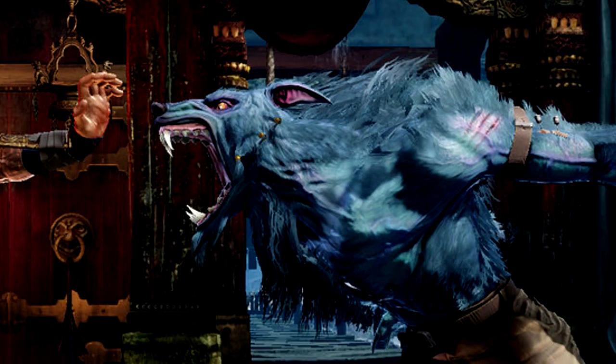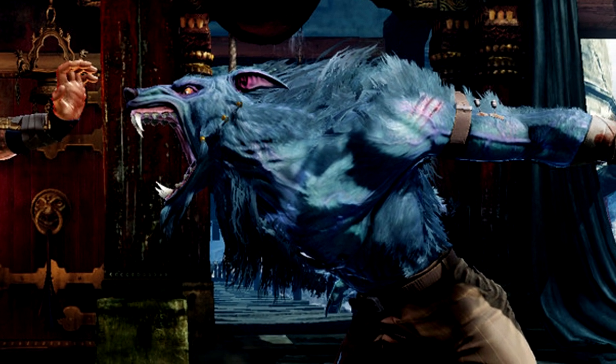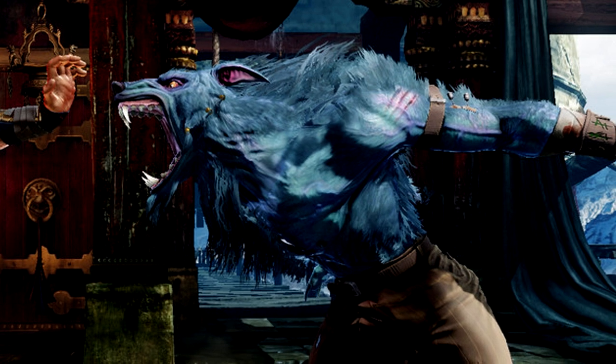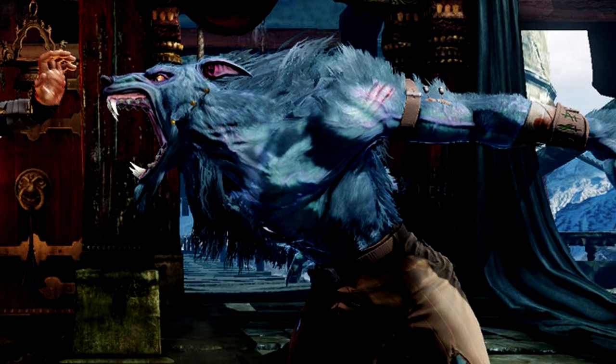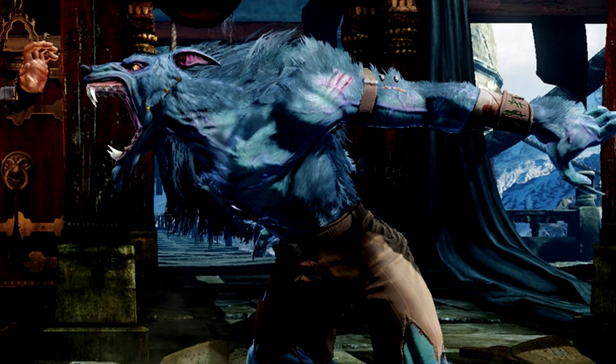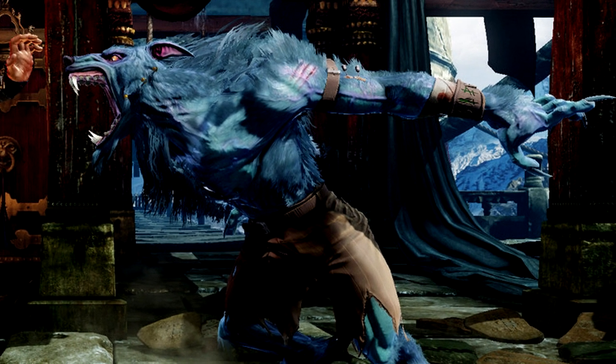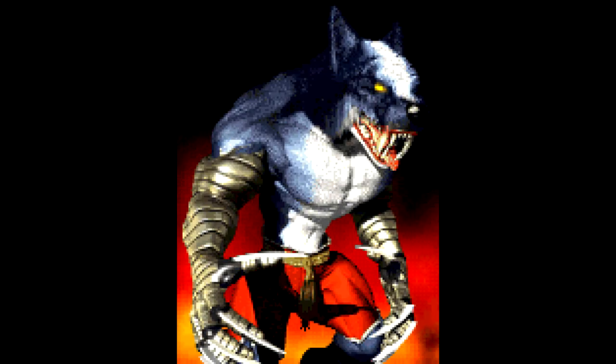I don't like the huge bulkiness — like Street Fighter IV's characters — even though Jago's this ripped muscle man, he still has a thin frame, which I think is much more visually appealing. Kind of how Mortal Kombat characters are designed. Saberwolf follows suit — he's not as big and bulky as he was in his 2D character art from the original Killer Instinct games.